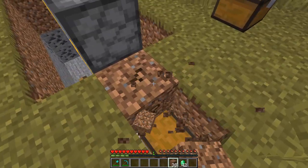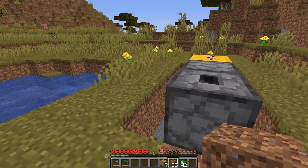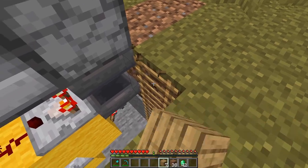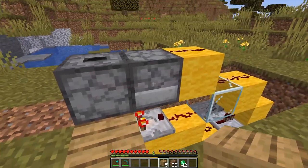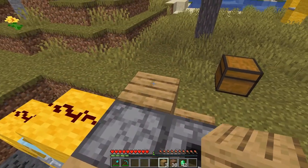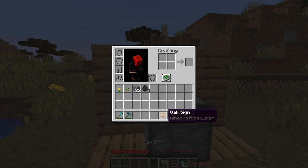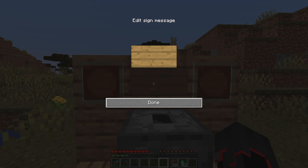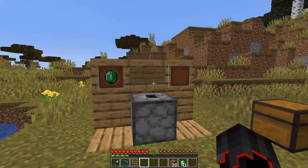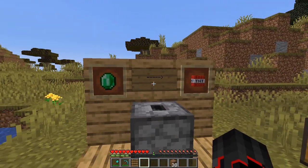Now you can start decorating. The chest should be hidden; if you want emeralds, just open it here, take them out, and close it again. Use oak planks to decorate — one here, one here. It's totally up to you how you build it. I'll make a little sign here so people know what to trade: put your emerald in here, and place the TNT into that item frame. You're done!